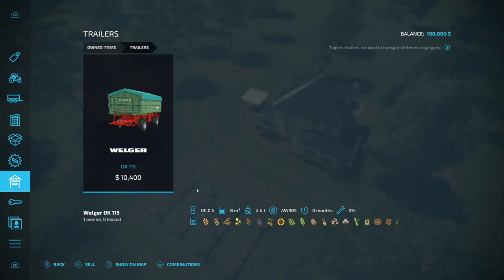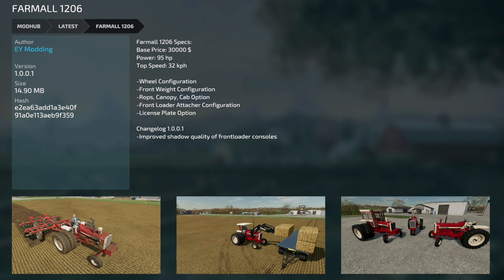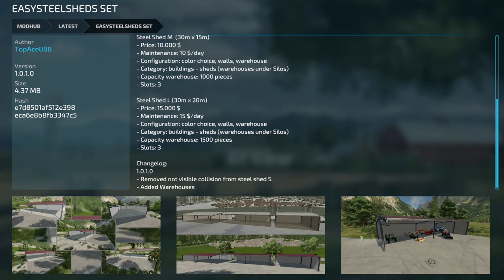Starting equipment is minimal — the Bureau 6105 and the Velger DK 115. Jumping to updates for all platforms: the Farmall 1206 version 1.001 improved the shadow quality of the front loader consoles, and the Easy Still Shed Set version 1.01 removed non-visible collision from Still Shed 5 and added a warehouse.